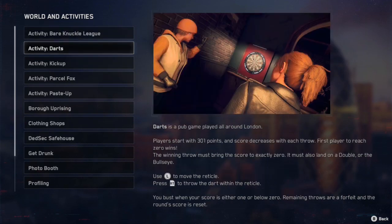The other activity is darts. To do darts you use your left stick to move the reticle and the right trigger to throw the dart. This is for Xbox.